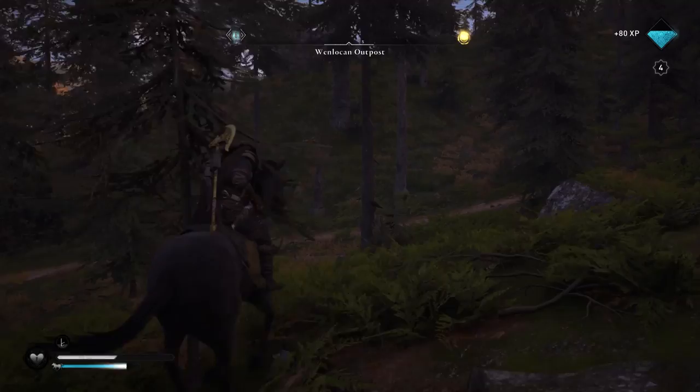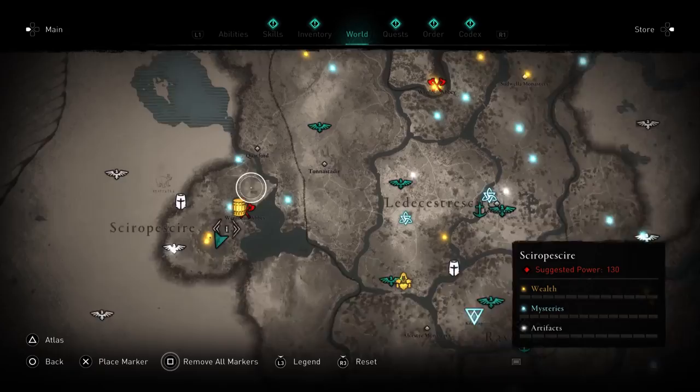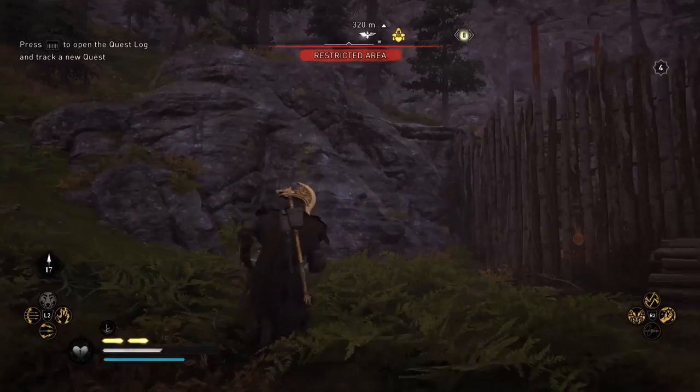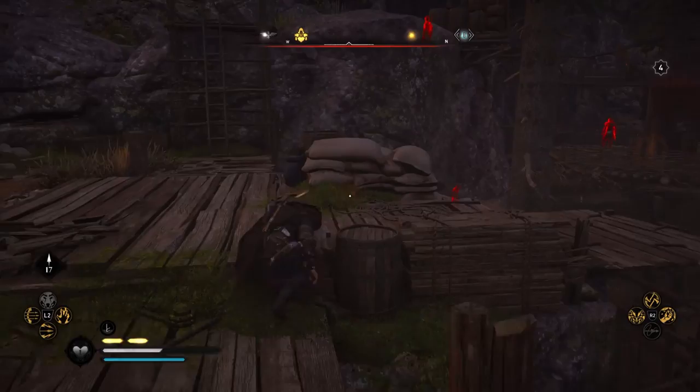The next location of the Brigandine armor is at the Wynolken Outpost. This outpost isn't too far from Ravensthorpe, and depending on how far you are in the game you should have some fast travel points unlocked pretty close to it. You want to approach from the south side and make sure there are no enemies nearby, as there are quite a few strong enemies here. Get some high ground to scout.